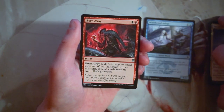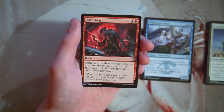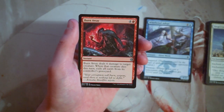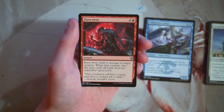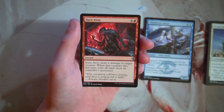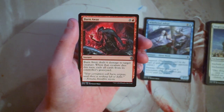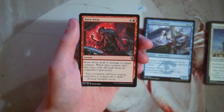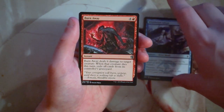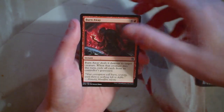Burn Away is an instant for four and a red — it deals six damage to target creature, and when that creature dies this turn, exile all cards from its controller's graveyard. This is just premium removal. Yes, it's five mana, but it's instant speed, deals six damage to a creature, which kills just about anything. It also has graveyard upside which may not be super relevant in this set, but it's worth noting. I really like this card — I think I like this more than the Adept for sure. This is just a powerful removal spell.